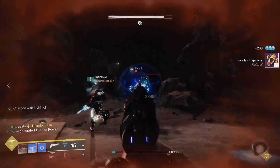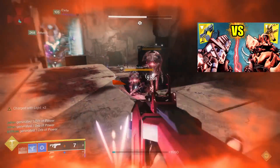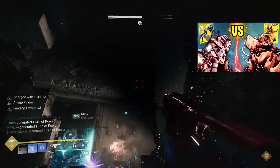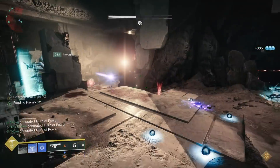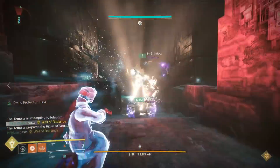I did a video not too long ago where I tested the Sleeper Simulant versus the 1K Voices — two heavy exotic weapons. Neither of them melted in under 20 seconds. So that shows you just how insane these rapid-fire fusions are.